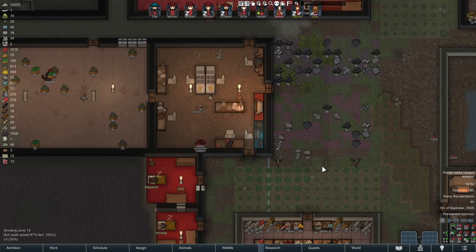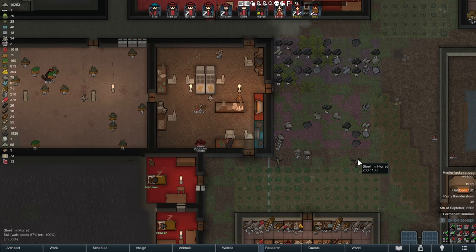Number four is about wealth management — goes quite nicely with trade. There is a downside to all these things. This yellow bar here is your colony's wealth, and in case you didn't know it, this bar directly scales the attacks of the storyteller on your base.